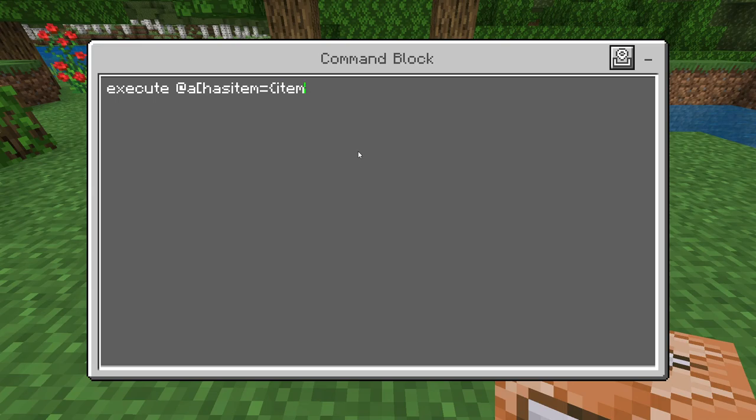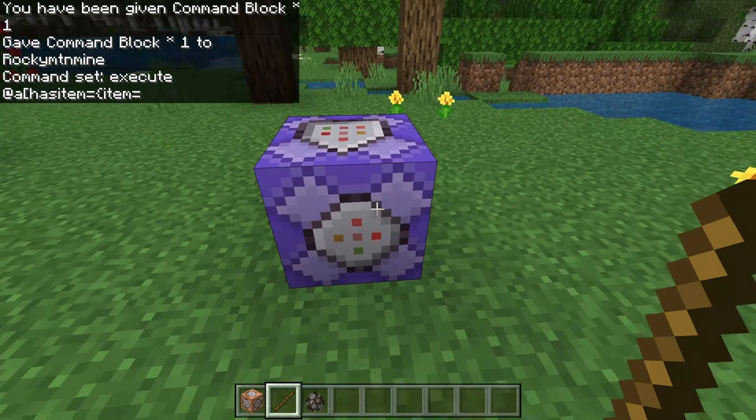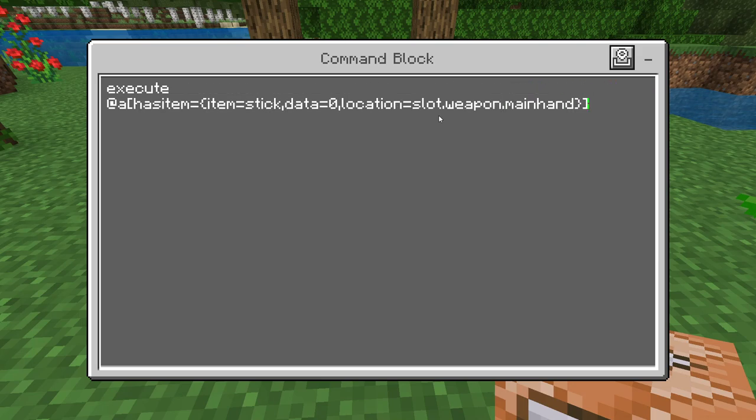For example, I would like a stick, but you could also use a diamond sword or whatever. So: item equals stick, comma, data equals 0, comma, location equals slot.weapon.mainhand. Then close the curly braces and the bracket.